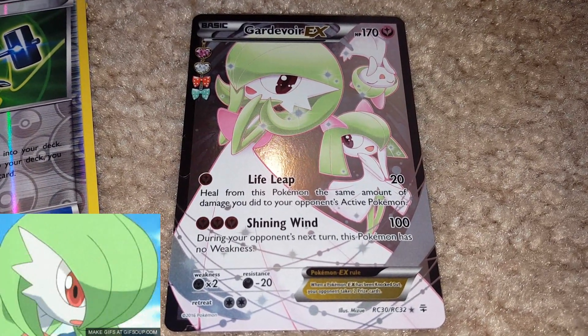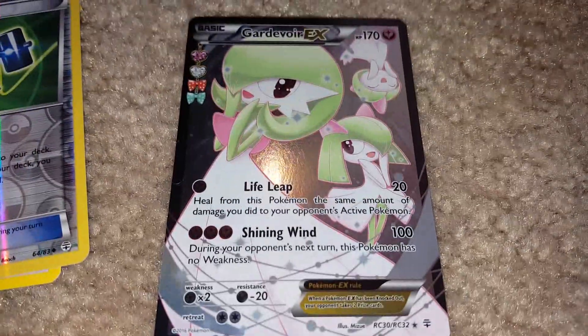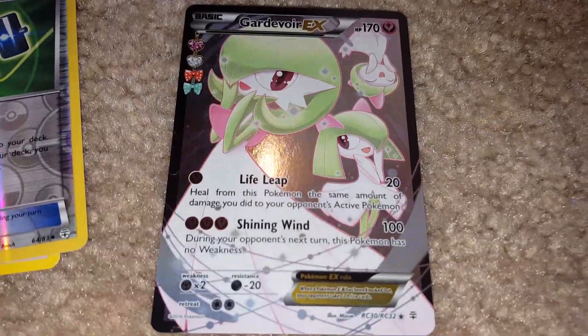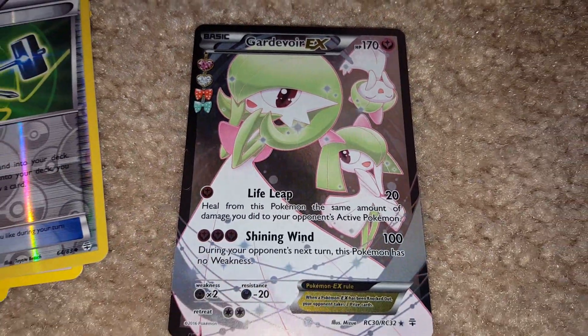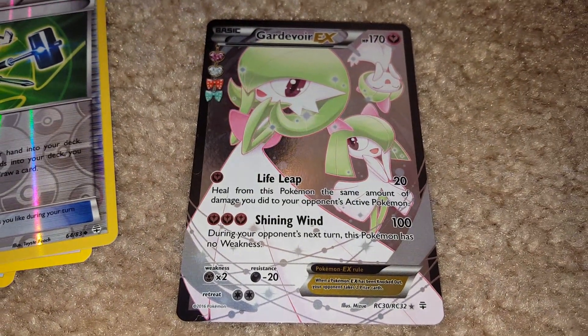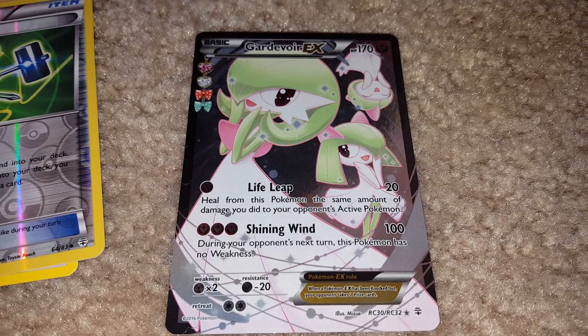It's a Gardevoir EX full art! How did that get there? Look at the ultra rare. She's holding her face - she can't believe we got it. I see Curlia there and I see Ralts doing a flip. They're so happy! I can't believe you got that sweet full art!